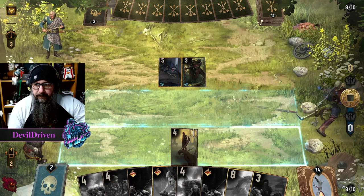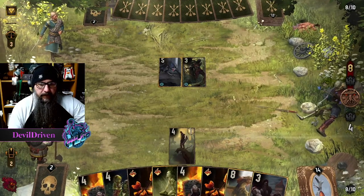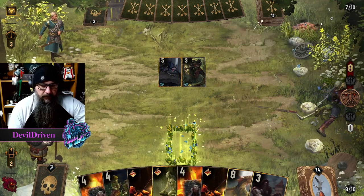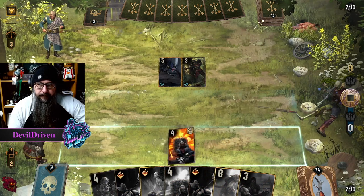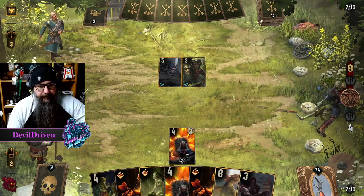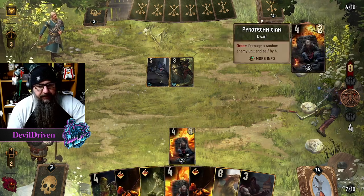I guess we're going here and the Saskia is going to be bad if we draw it. He has the rebukes too, okay. That hurts. Hopefully he plays around Making a Bomb — or doesn't play around Making a Bomb. He didn't — beautiful.